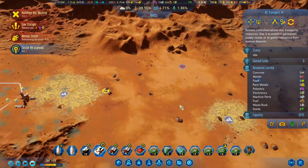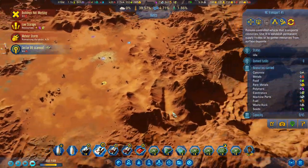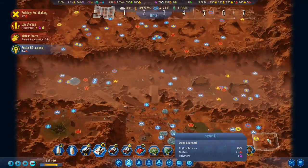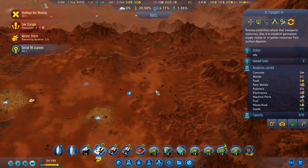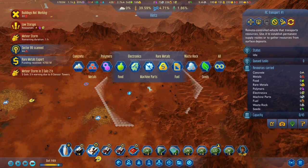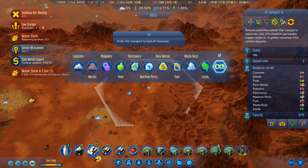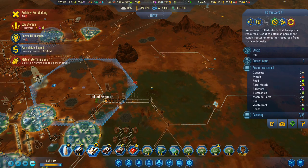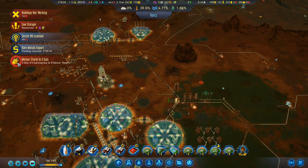I'll get the RC transport over here. We've got four hours remaining on that storm, and it appears to have gone away. I've got six polymers on the ground there. There's a few polymers on the ground over here, so we're going to create a transport route — load resources, gather everything up from there and bring it over and drop it down there. So that one will deal with that.